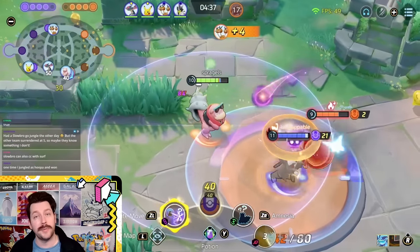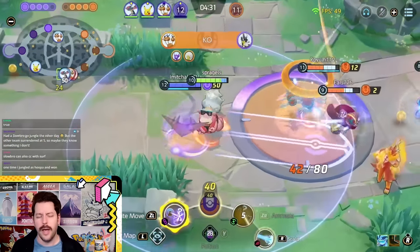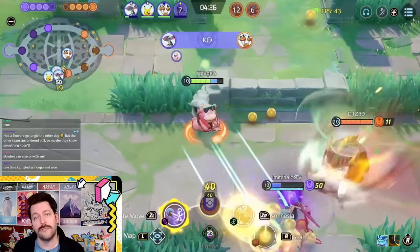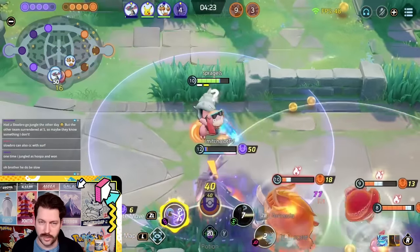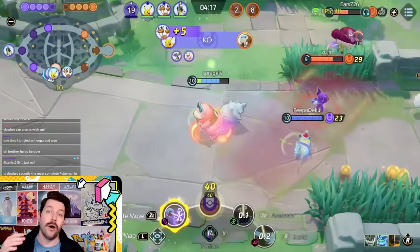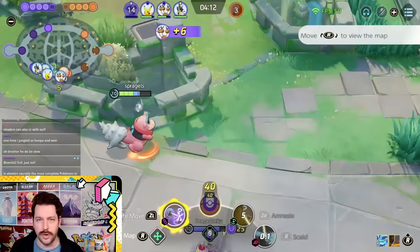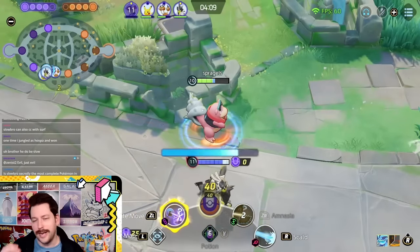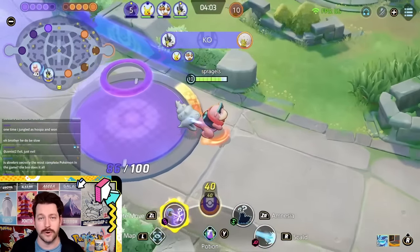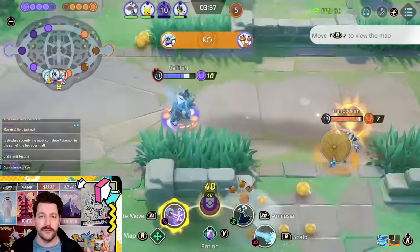Slowbro makes one of the most dominant lanes inside of Pokemon Unite, and you're really going to feel your ally's appreciation. As a battle item, some people like running Potion on this build, but Eject Button is also amazing so you can land your Unite move. A big element of this Pokemon is making sure your Unite move is ready for big fights — most specifically Rayquaza — and to try to use it when your allies can take a huge advantage of it, hopefully on one of the enemy carry Pokemon. Slowbro is one of the best Pokemon you can learn.